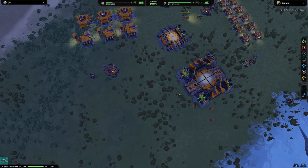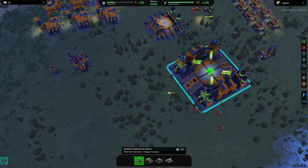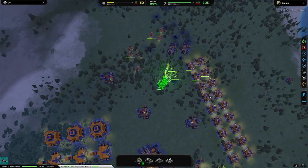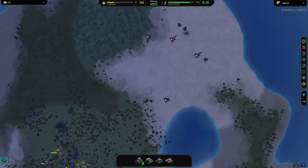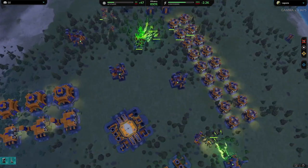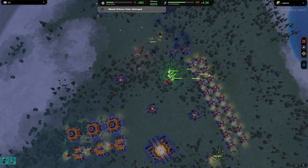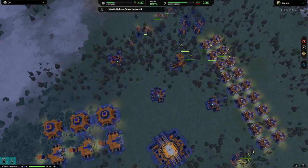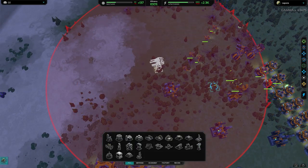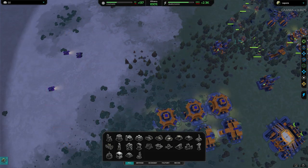I've started to get enough metal coming in, so I'll build some more T3 fabricators. Bare air units have started to attack those extractors. I expect to lose them, but they'll just give me the metal boost at the start of the game. Now I've got the turrets in the top right, the enemy will start attacking me in my undefended areas, so I need to start building turrets along the top to stop them getting in.